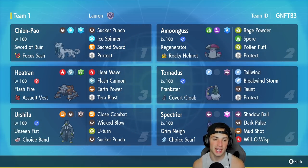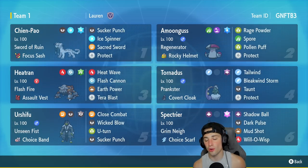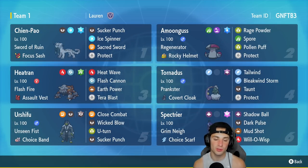In our fifth slot we are using the dark-and-fighting Urshifu. A lot of people have been using the Water Urshifu including myself, but this time we're rocking out with the other one. It's got Unseen Fist to hit through Protects, Choice Band as item, and Close Combat, Wicked Blow, Sucker Punch, and U-Turn. The final Pokemon is Spectra — I cannot wait to use this horse. It's got Grimace Visor, Choice Scarf to outspeed pretty much any Pokemon, then Shadow Ball, Dark Pulse, Mud Shot, and Will-O-Wisp.